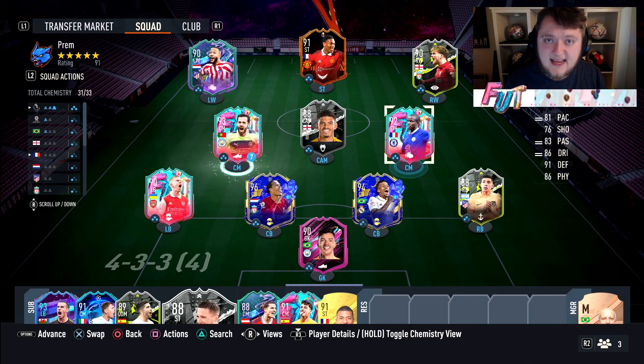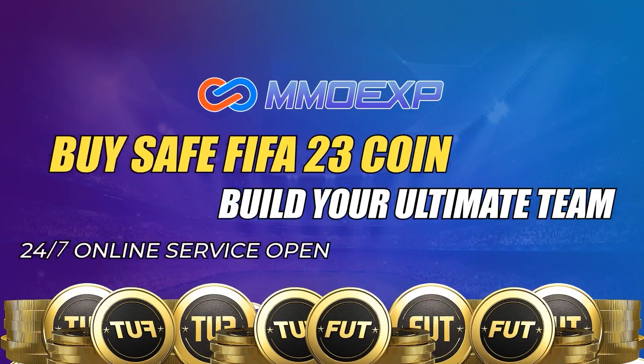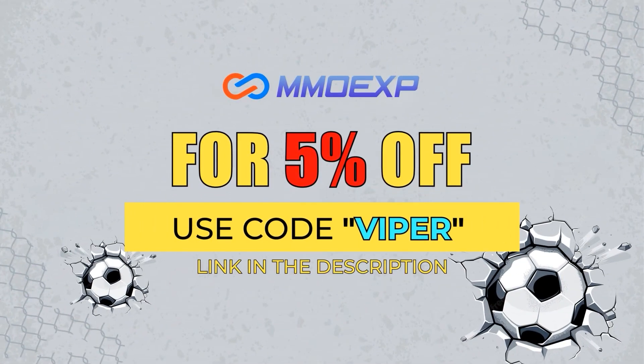Let's get into a few games with Kanté and see if he is worth the crazy SBC price. For cheap FIFA 23 coins, make sure to check out mmoexp.com for fast and reliable coins — use code VIPER at checkout for a five percent discount.